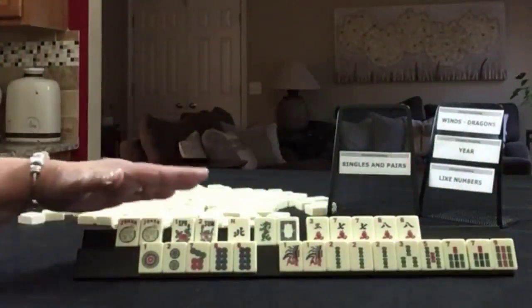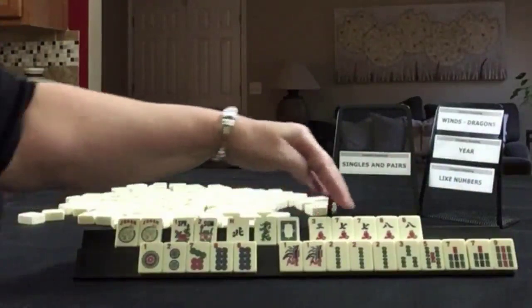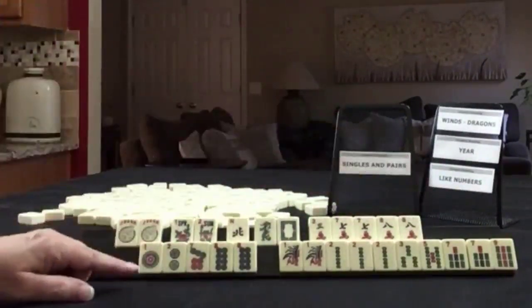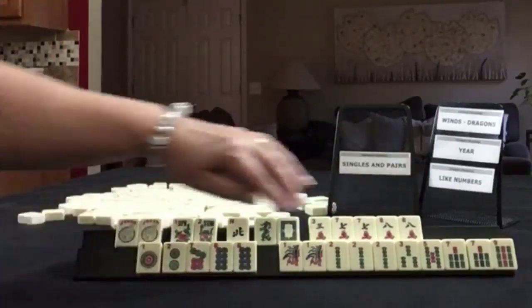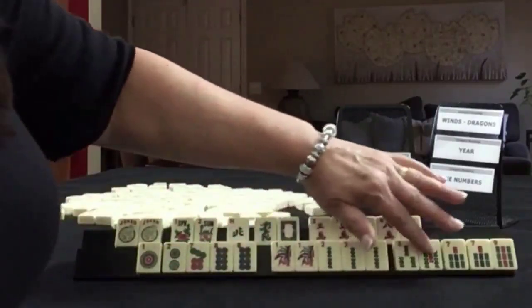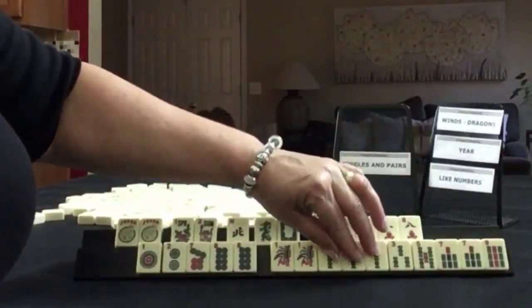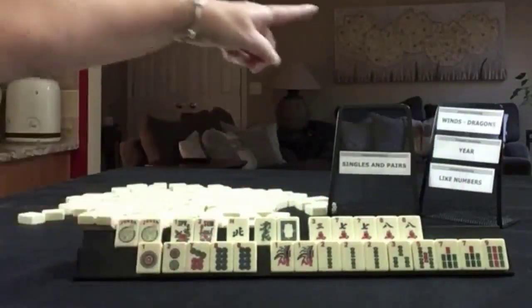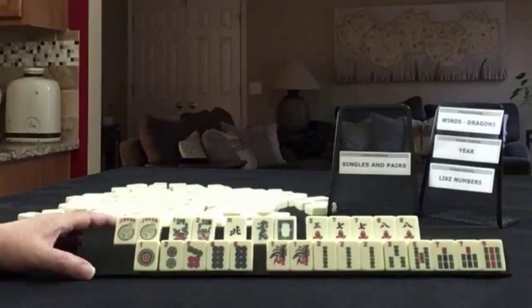We have a couple of jokers, a pair of flowers, north, green and white dragon, and three, seven, eight in cracks with pairs of sevens and eights. In dots, we have one, two, seven, eight with a pair of eights. In bams, we have one, two, three, five, seven, nine — pair of ones, pung of twos, pair of sevens. If these were your tiles, which of these would you force, and what would be your first discards?